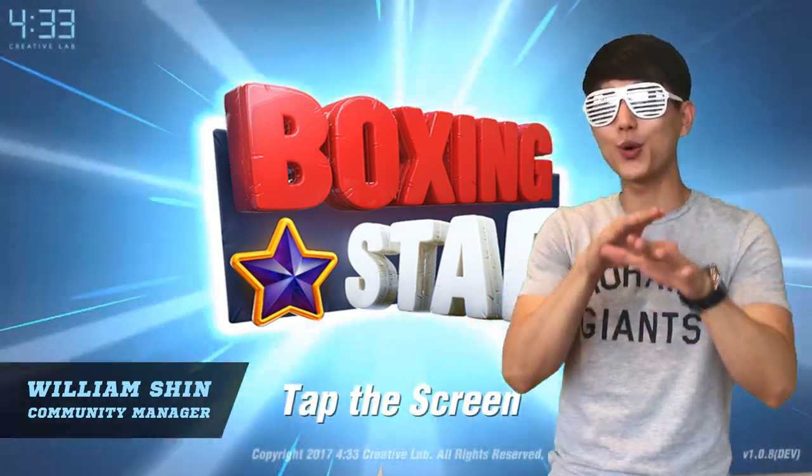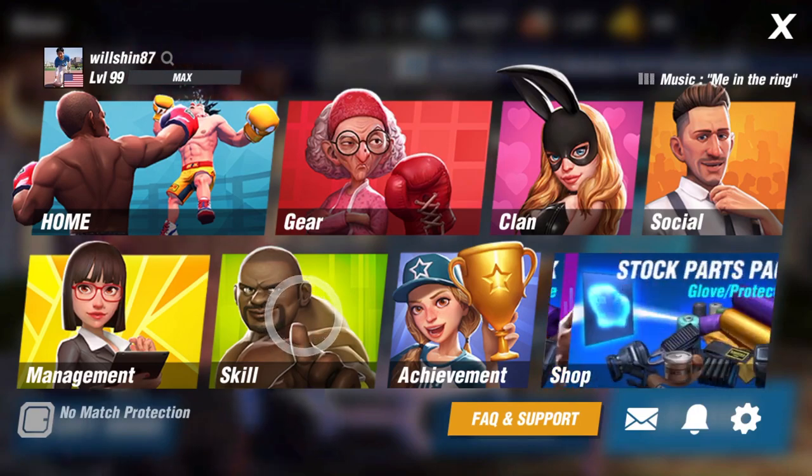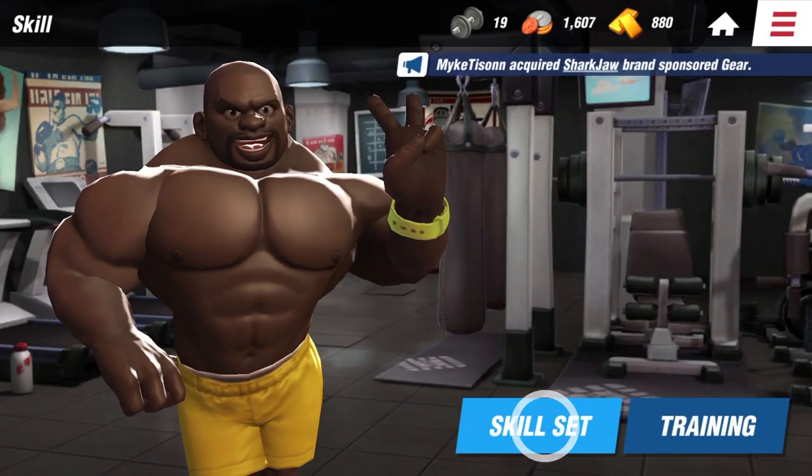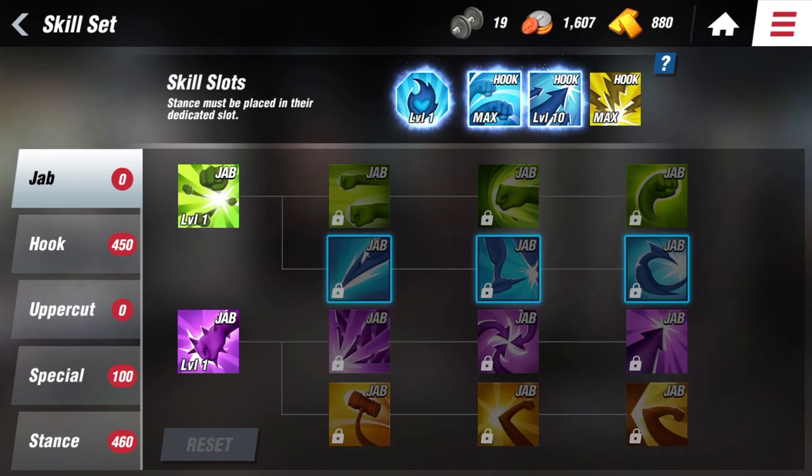we're going to begin our skills tutorial for this week. First, go to menu and press skill, then press skill set. As you can see, there are 5 sections that make up the skill tree set and also 4 skill slots.